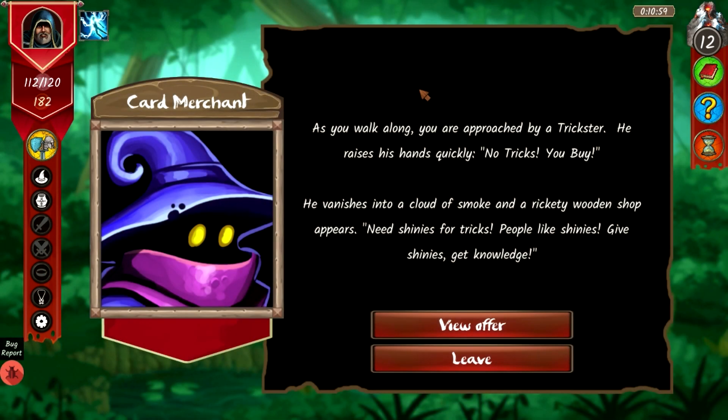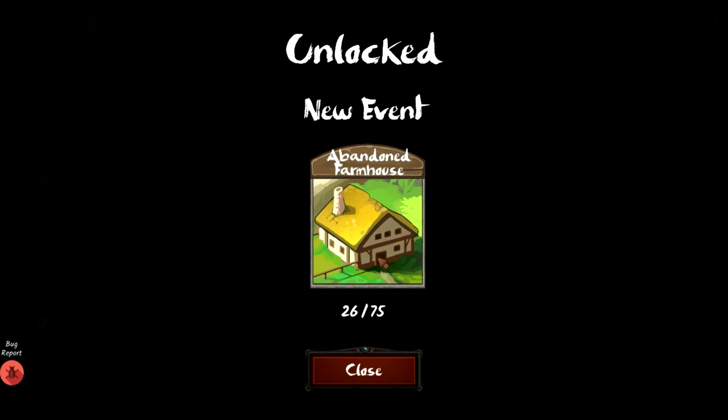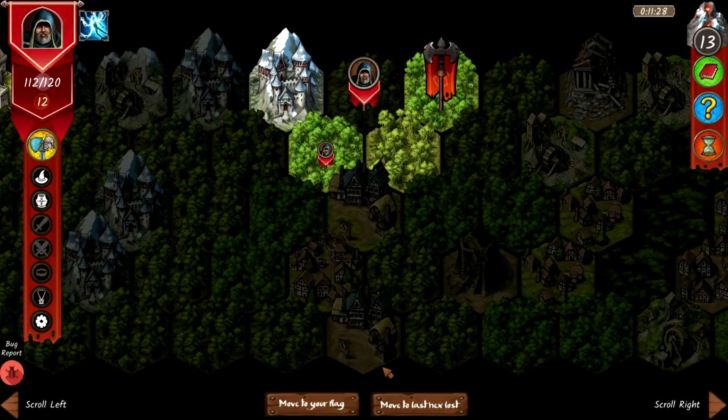A trickster event appears: he raises his hands and says 'No tricks!' then vanishes into a smoke cloud and a shop appears. He offers shinies for knowledge. The shop sells greater cleave — deal 52 damage, expose 10, bleed 10 — for 170 gold. I have 182, so we're buying that. There's also an abandoned farmhouse that unlocks new events.